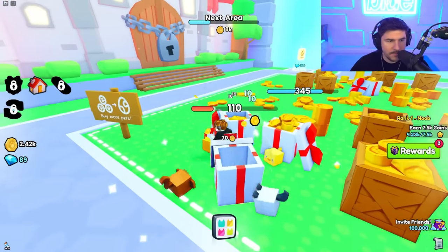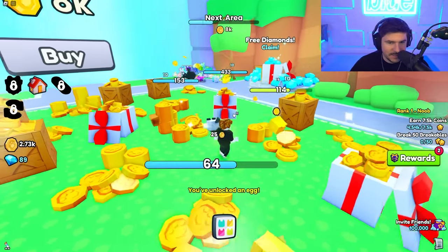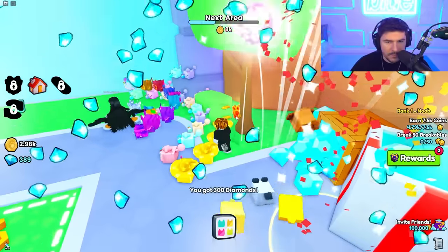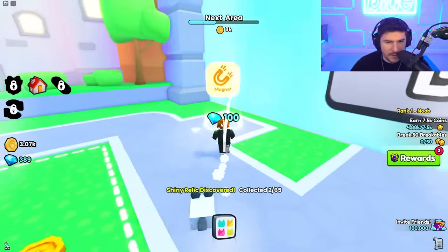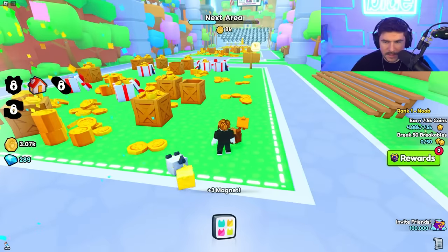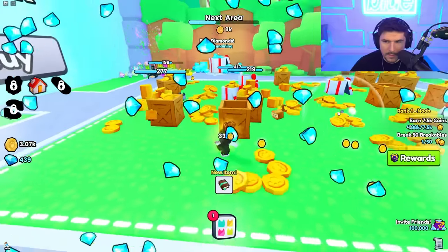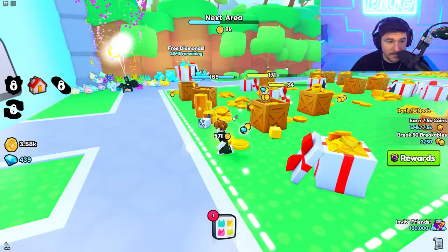We're at area three with five thousand coins. We need eight thousand for the next one — easy, actually easy! Right here you can claim diamonds and grab the magnet upgrade. They set this up nicely: claim the diamonds, grab the magnet upgrade, bam. That's a nice layout.